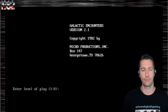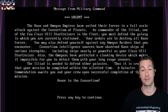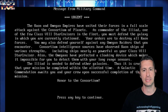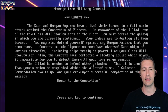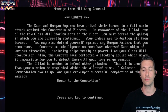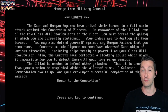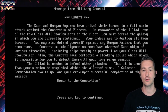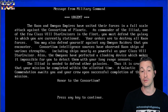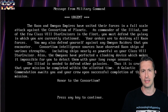We're pretty novices when it comes to this style of game. It's a Star Trek variant because it doesn't use any license for Star Trek. The Kaon and Omegan Empires have united their forces in a full-scale attack against the Consortium of Planets. As Commander of the Iliad, one of the few Class 8 Starcruisers in the fleet, you must defend the galaxy. Your orders are to destroy all Kaon forces — not Klingon forces. You may also defend yourself against Omegan Raiders — not Romulans.